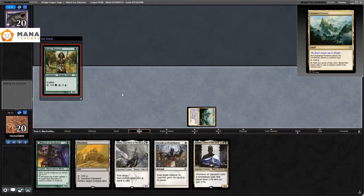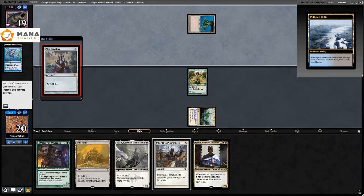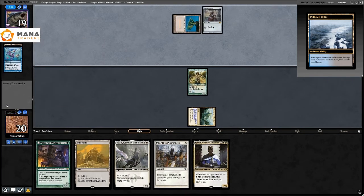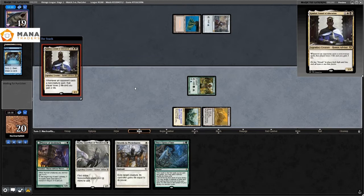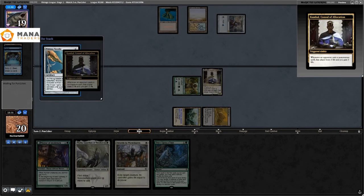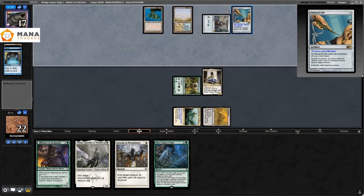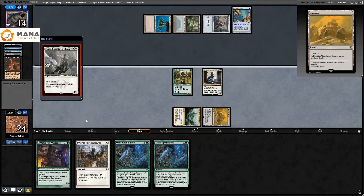Game three of match three: Unclaimed Territory into Noble Hierarch. They play Ponder, then Mox Sapphire, then Preordain — turn one Ponder, turn one Preordain, fun. I play Combo on turn two and every game where you're playing Combo feels so much better. They Pithing Needle the Wasteland which tells me they're scared of being choked on mana, but I can't do much about it.